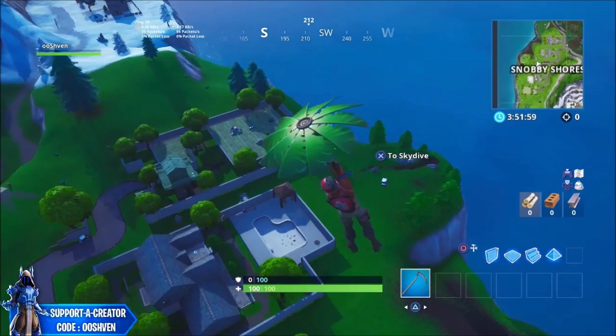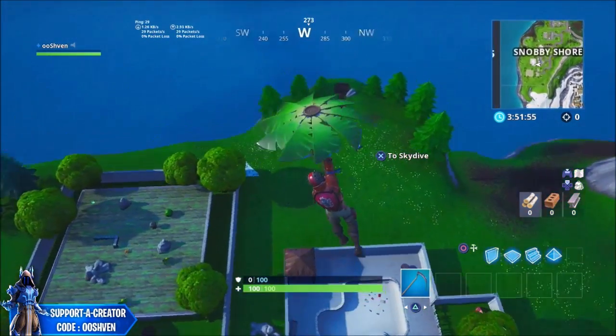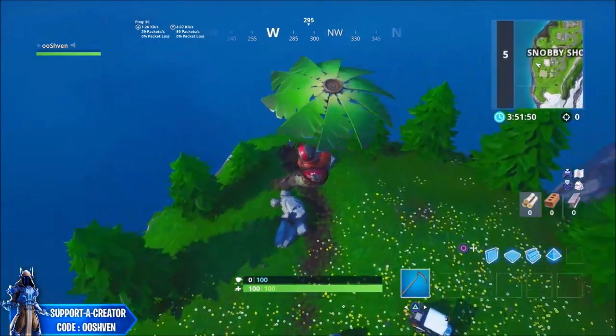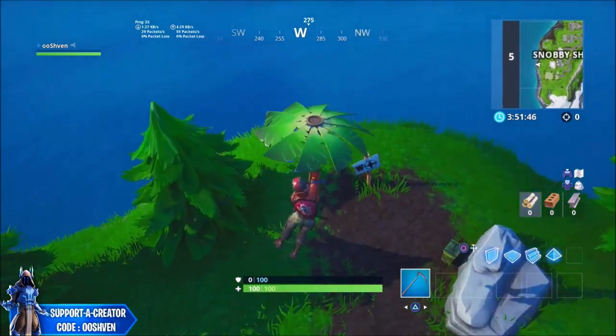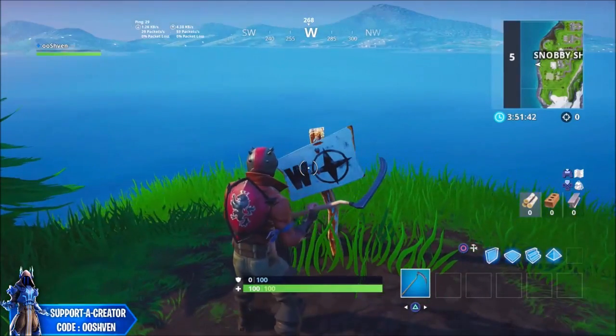The next location is the west location, right over here by Snobby Shores. You can find the sign right here — as I said before, just go ahead and land right here, and as you guys can see there's the west sign.